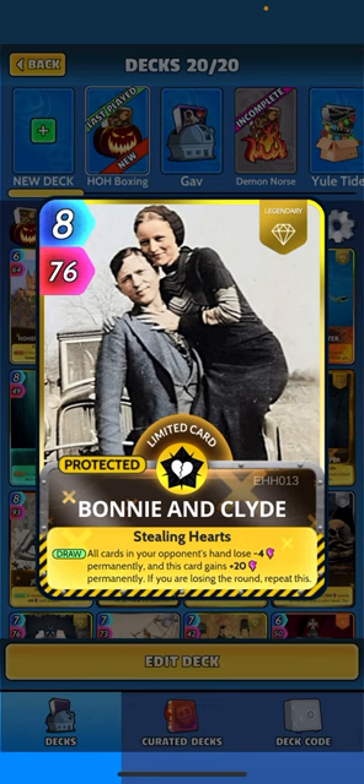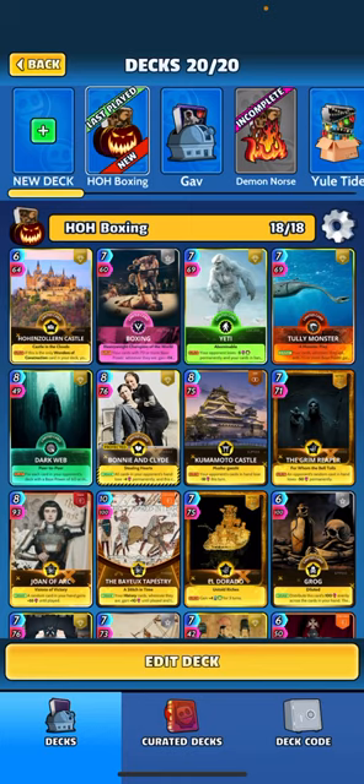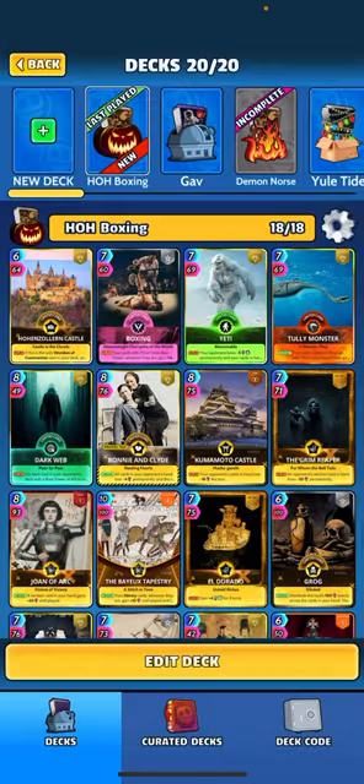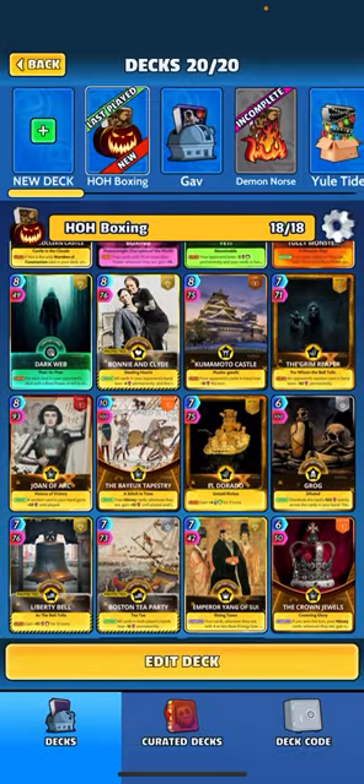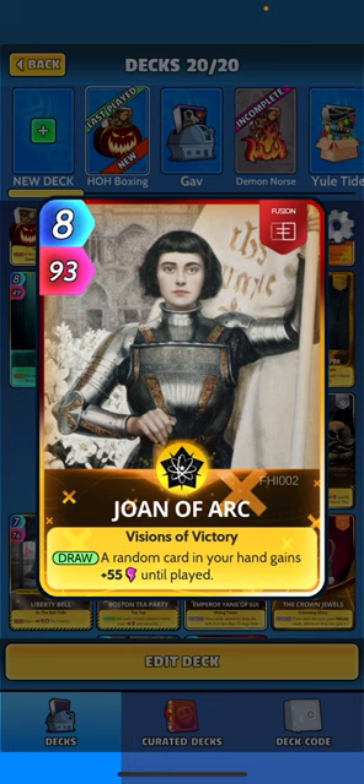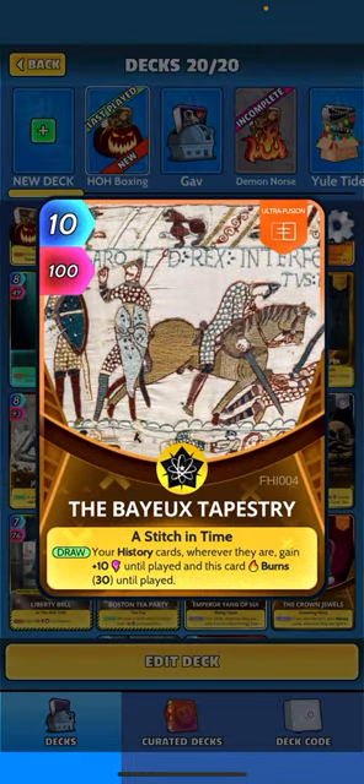We've got Bonnie and Clyde — when drawing all cards in your opponent's hand lose four perm, this card gains 20 perm, and if you're losing the round, repeat. Komodo Castle: when played your opponent's cards in hand lose 18 this turn, a nice little beater. Grim Reaper: one of your opponent's cards in hand loses 50 perm.